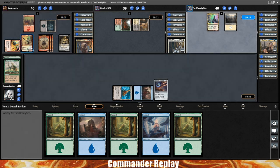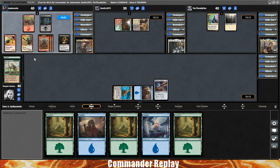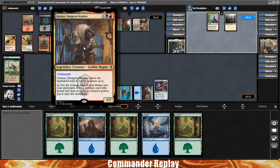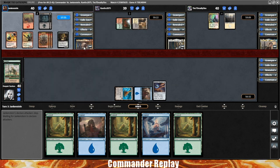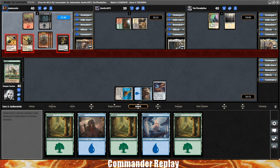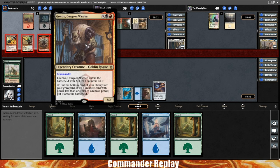Opponent confirms it is Grenzo Goblins — not usually what you see out of Grenzo. Usually you see the whole Doomsday Combo thing. Kind of cool to see a Goblin build of it. I don't know that Grenzo gives you the most as a Tribal Commander, but it's interesting. Opponent doing some attacks, spreading it out. If they had a Wheel of Fortune, that might actually be good for us — but looks like he's out of Goblins. That is Jenkenstein piloting Grenzo.